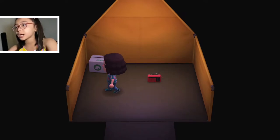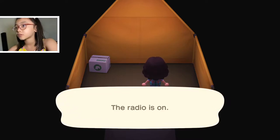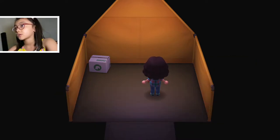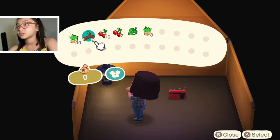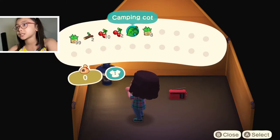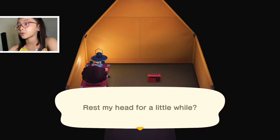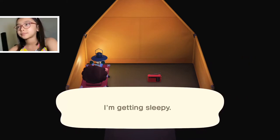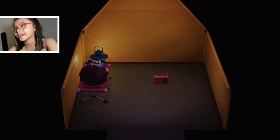Okay, now I have to open — wait, what happened? The radio is on — turn it off. I don't want to have this on while sleeping. Okay, sure. Camping cot — place item. Okay, let's sleep. There you go, let's tuck in bed, rest my head for a little while. I'm getting sleepy. Ooh, let's meet KK!